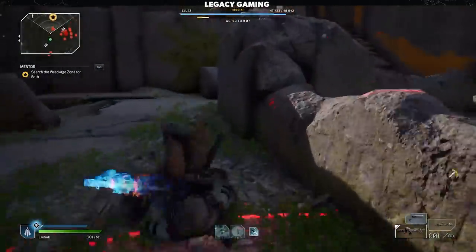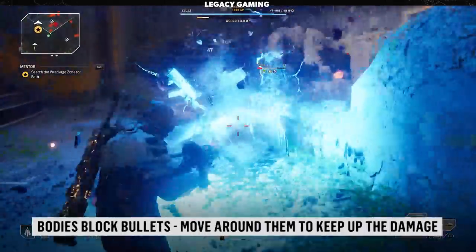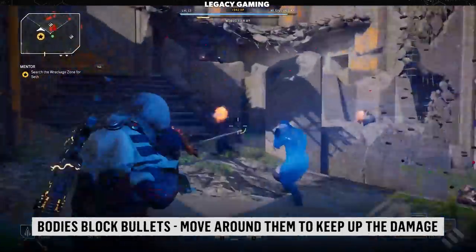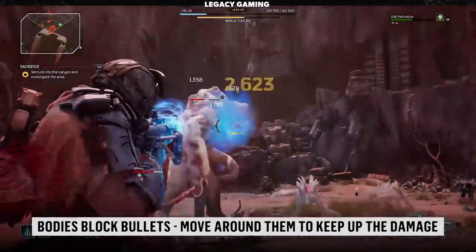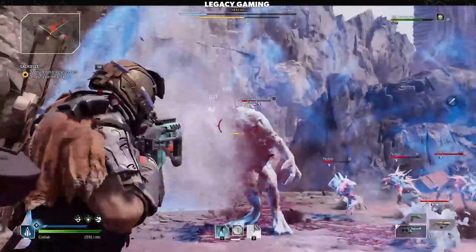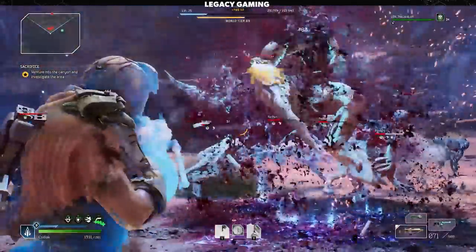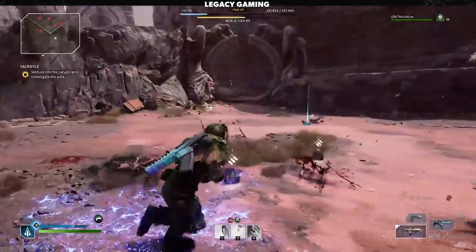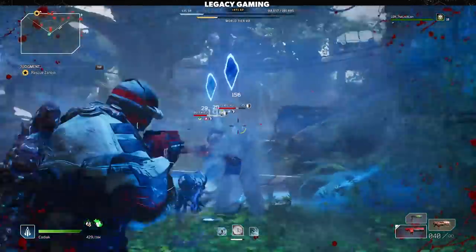Since we're talking about ripping apart our enemies with anomaly abilities, let me fill you in on an observation. I main a trickster, and oftentimes when I'm using Slow Trap, body parts will linger even after their host has been killed. Those parts will collide with your bullets, stopping damage if you're trying to shoot someone or something behind them. This was a major frustration during the demo when I was farming captains, but once I realized what was going on, it was easy enough to sidestep flying bodies to hit my intended targets. This is one of those things the game is never going to tell you, but a keen eye will recognize when you're not doing as much damage as you should be.